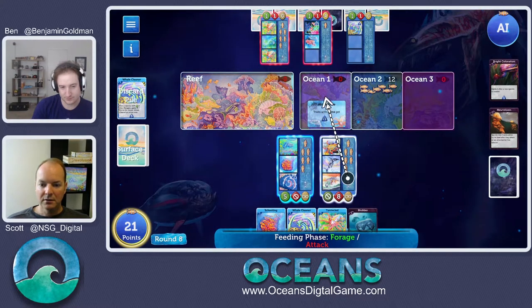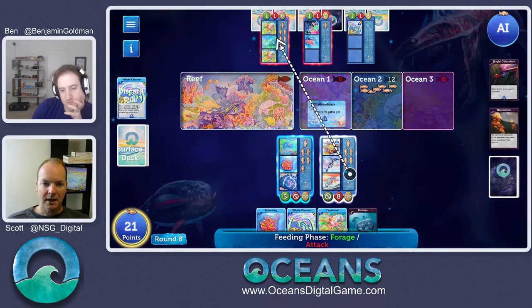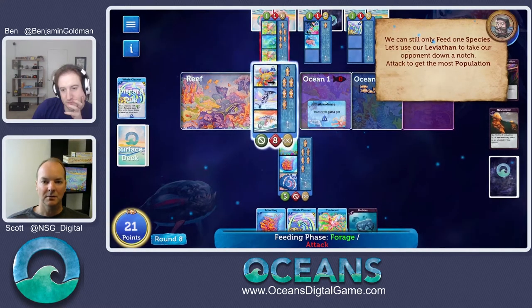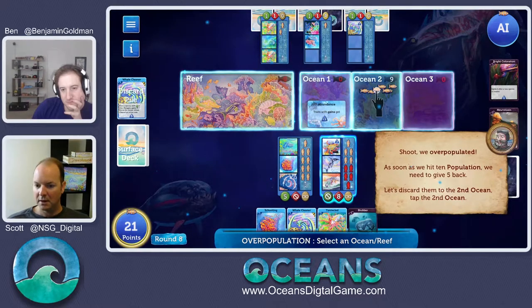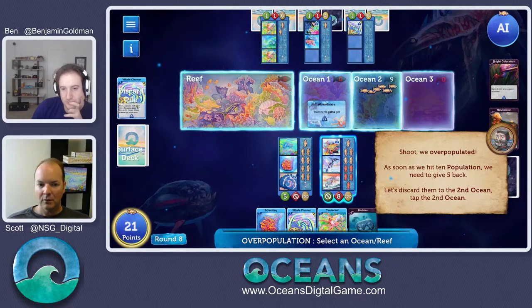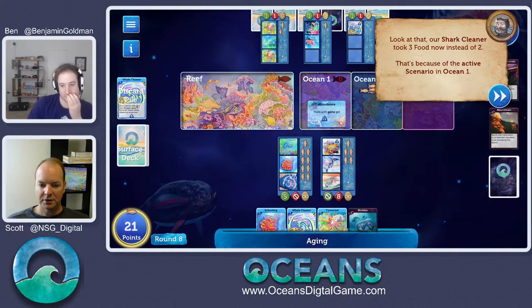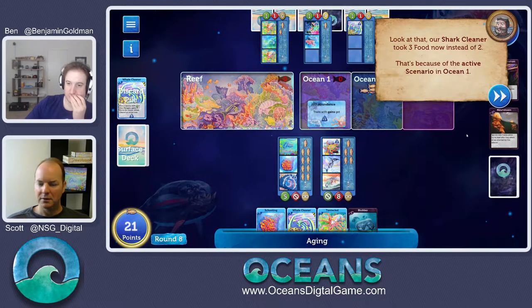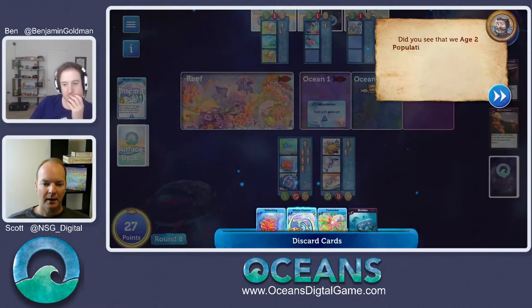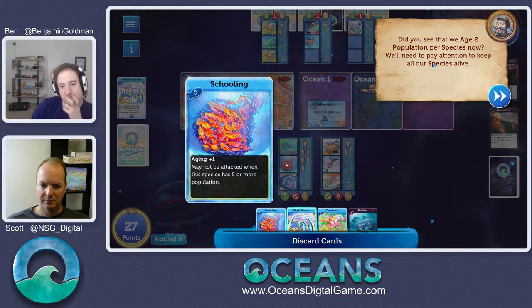Now we can use this monster — he's got eight attack in red between the apex predator and Leviathan. They stack. We take all of this guy's population. His transparency is deactivated because the reef is empty. We chomp down — but there's that overpopulation thing. We just hit our tenth population and as you can see when we do that we give five back. It's still worth it — we took our opponent way down. We put the excess in ocean two since we don't want to reactivate his transparency. Our shark cleaner takes three because he activates whenever a species with more than three attack attacks. We age five total — five points in the bag right there.